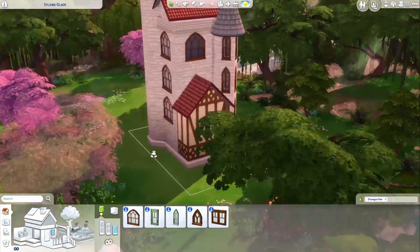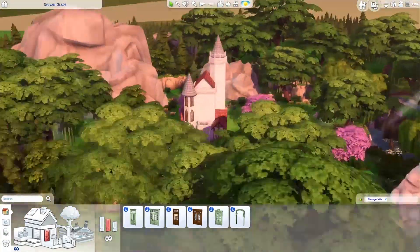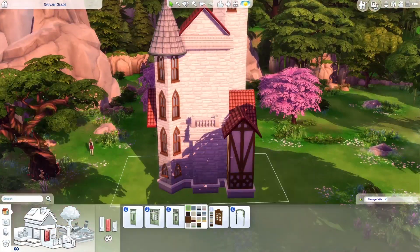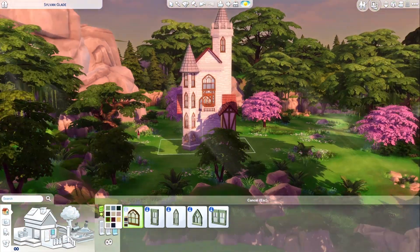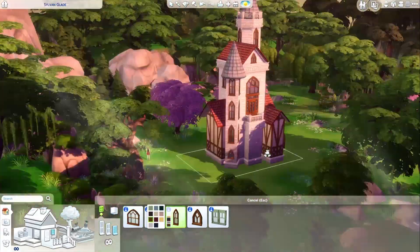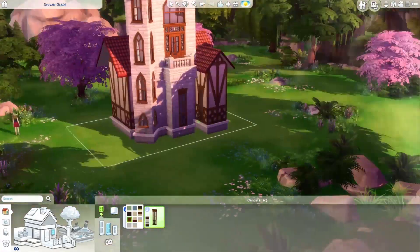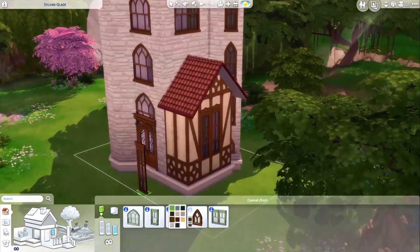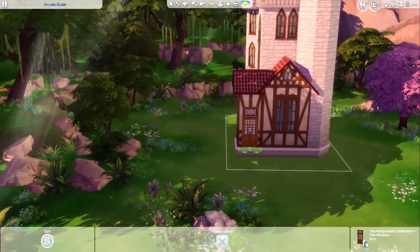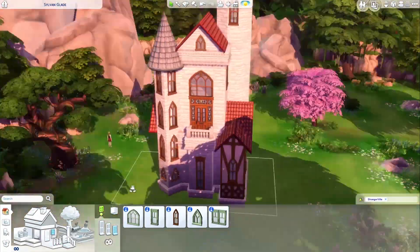Sylvan Glade is a really beautiful world. Everything has a pinkish lighting, there are pink trees, and everything looks a little bit fantasy-like. I've always wanted to build there. To build there, you have to use a cheat — open the cheat console with Ctrl+Shift+C, then type bb.enablefreebuild, and then you can go into build mode and build there. That was the moment I realized how small the lot is — I think it's like 20 by 15 — so really not much space for a castle, but I kind of made it work.